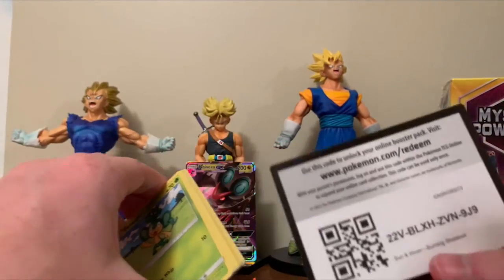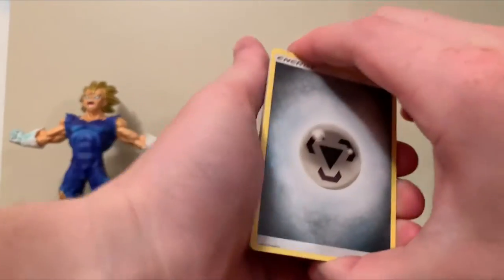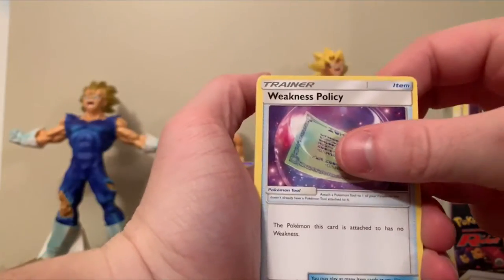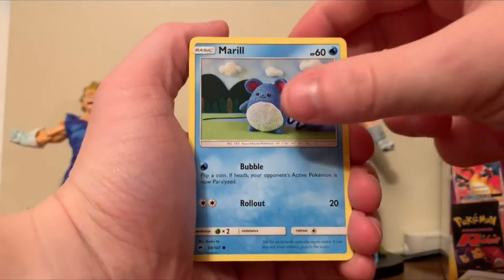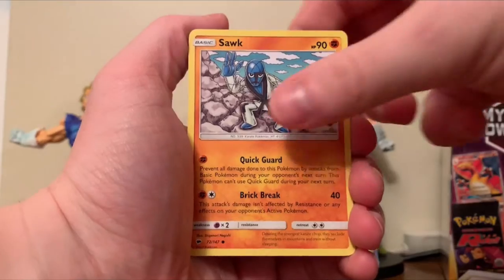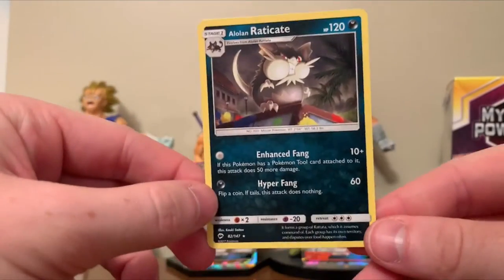Last Burning Shadows pack. Code card. Energy. Potown. Weakness Policy. Heatmort. Pan Sage. Meryl. Charmander. Oddish. Sock. And a Alolan Raticate Rare.